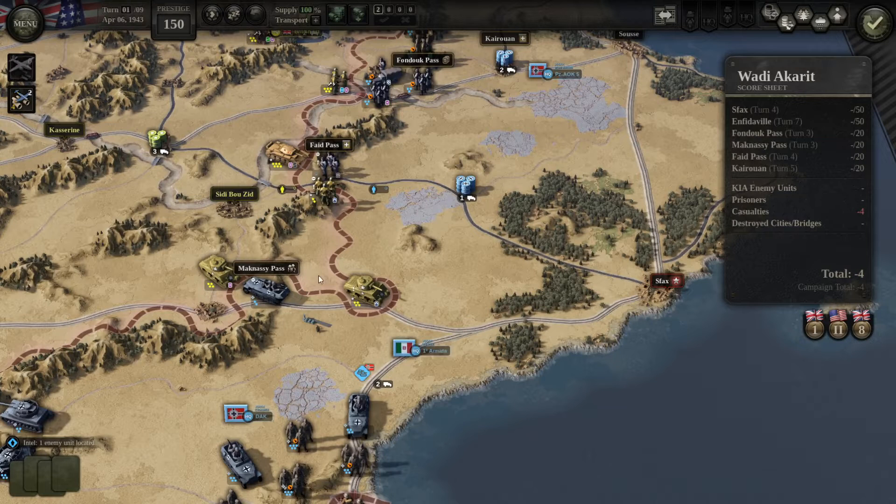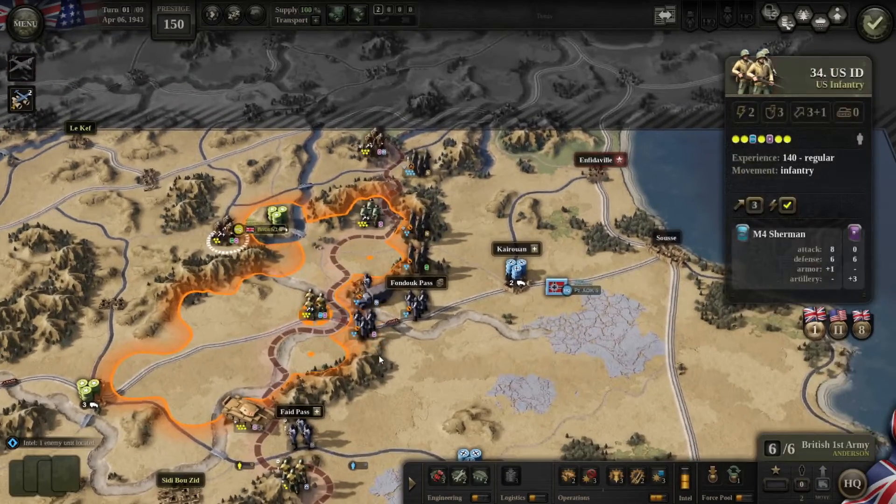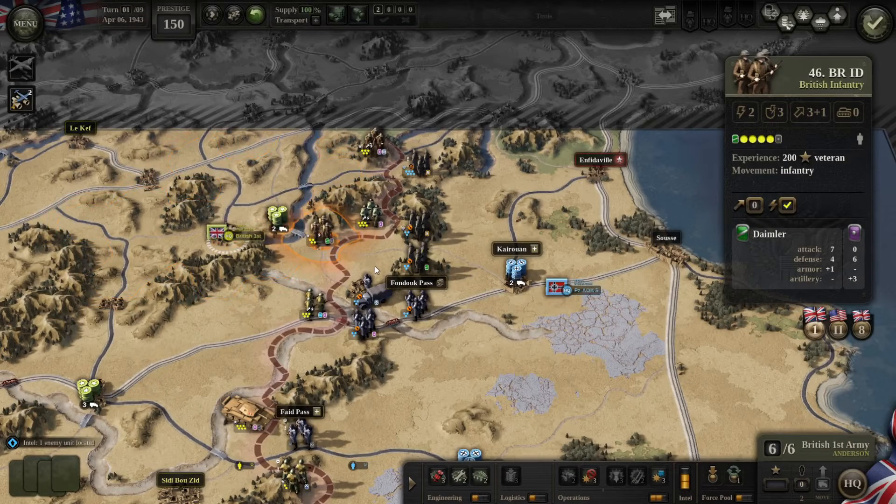Because we have that other tank there it's already protected, allowing this tank to run through. This is going to be out of supply next turn which is a bit problematic, but you can try to fix it by adding a truck here. In most cases it won't help because the enemy can easily undercut you by moving through, but I've added the truck just in case. Moving into the mountains can help create a better supply zone.